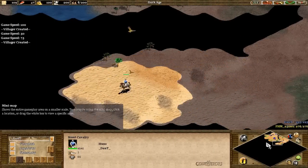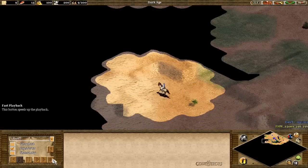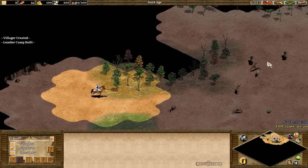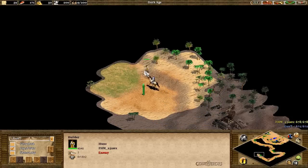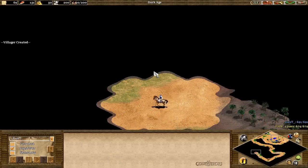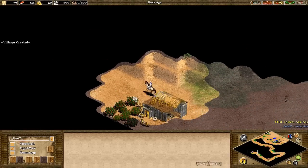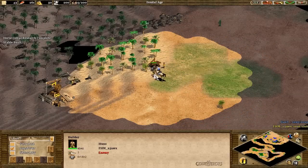In the first seconds of your game, you should start scouting around your town centre to look for your starting resources, such as your gold pile, berries, wild boar and your wood. Afterwards, send your scout cavalry to scout around until you find the enemy base. You can try to disrupt their economy by attacking villagers, but be careful — multiple villagers can work together to bring your scout down, and a single villager without loom can defeat a scout cavalry. Ideally, you should try to pick a fight with only one villager at a time if possible.